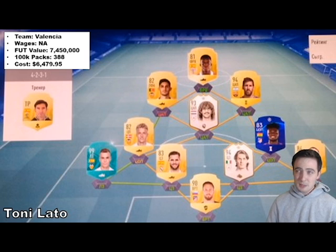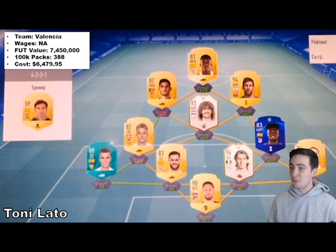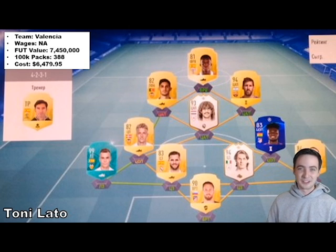Moving on, we have Tony Lotto, who also plays left back for Valencia. The thing that confused me is he's got enough money to afford Prime Hullet and Prime Maldini, and yet he's also running Williams, Guedes, Daniel Vaz, and Nacho Fernandes. A very strange mix of players — but Hullet and Maldini should hold it down for him just fine.